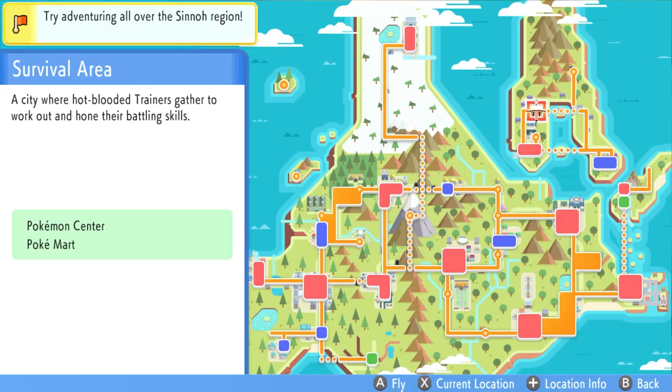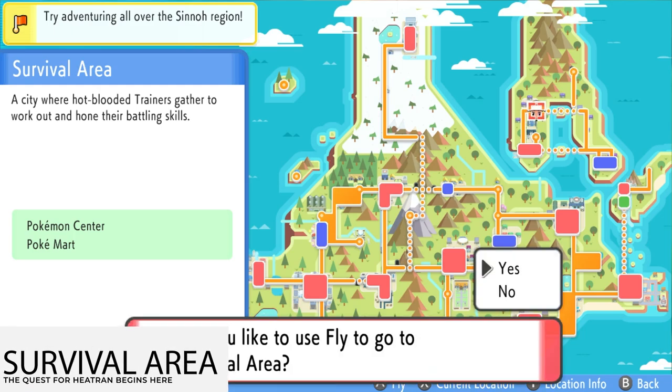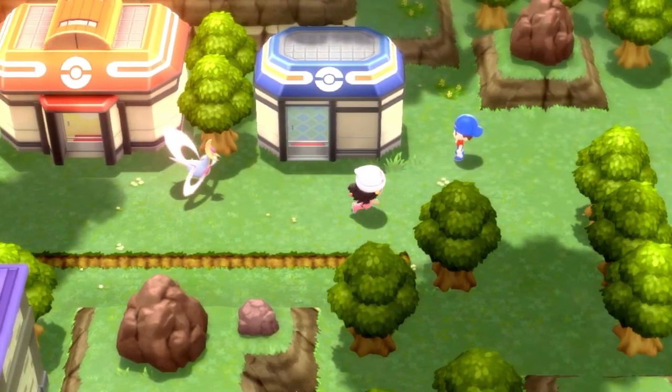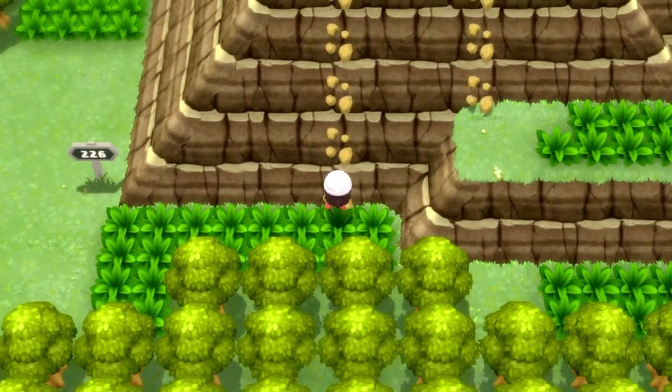So you want to open your map up and head over to the Survival Area. This is just north of the Fight Area, so head over there — this is where we'll start. Go east once you get there, continue up this path, and then use Rock Climb to get up here.